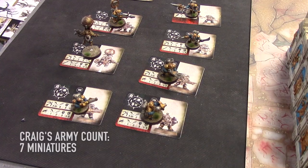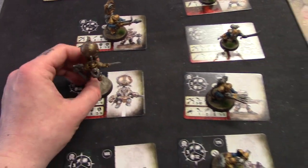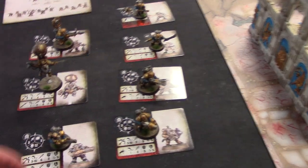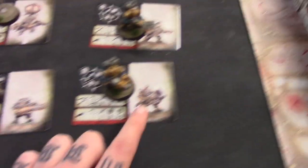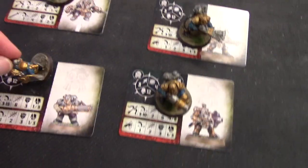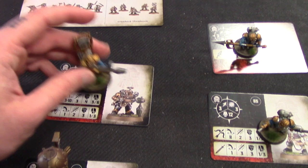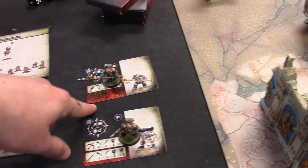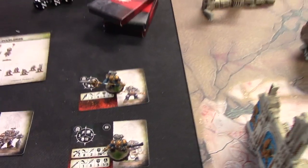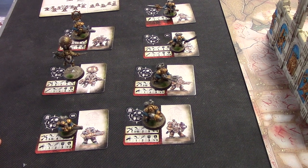Let's get into some Warcry. I'm taking Caradron Overlords and they are led by a Skyrigger. We've got plenty of Gunstock Thunderers — I apologise, I can't remember the names of all the weapons. We've got some Thunderers, regular Arkonaut Company, and one I think is a Skypike. Lots of firepower, which hopefully will do me well.